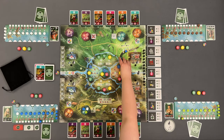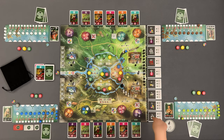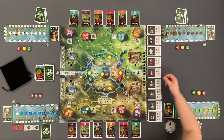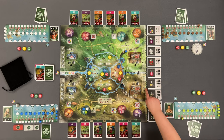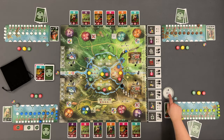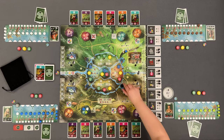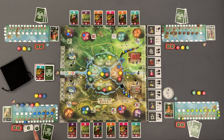Each time the action marker crosses the river from north to south, you trigger progress and the marker is placed into a progress card that provides victory points at the end of the game. As soon as the last progress marker is removed, the end of the game is triggered, ending the current round and playing a final round where each player performs two consecutive actions. Then you proceed to the final scoring and the player with the most victory points is the winner.